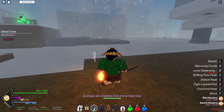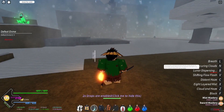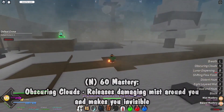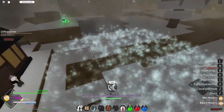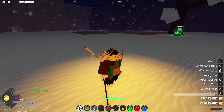Lastly we've got Obscuring Clouds: the user pierces the ground which shoots out shockwaves of mist while causing a large area to be covered in mist — the user becomes silently translucent and way faster. We release a giant cloud AoE like so, become invisible, and while players are stuck in the mist they will be slowed down and take damage over time.